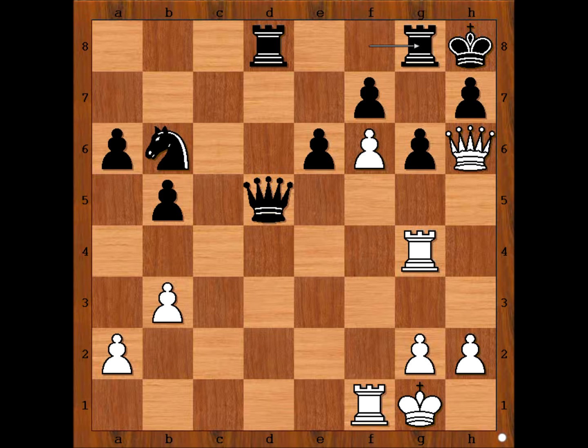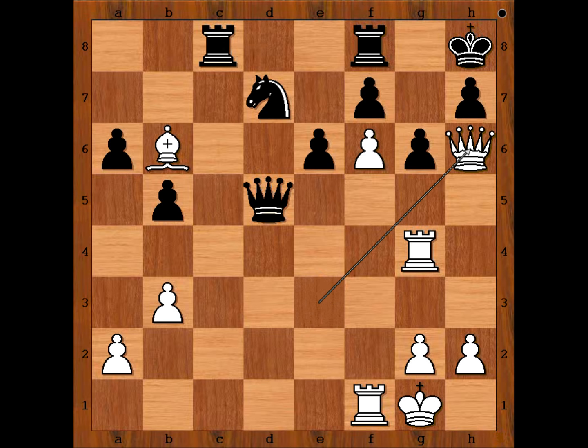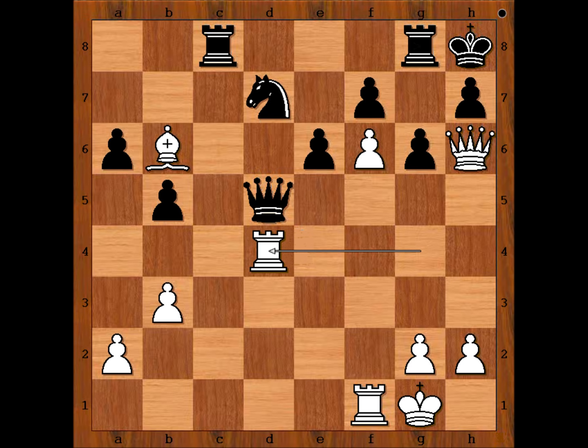After rook to g8, rook to h4 — black has no time to bring the knight to f8 now. So after bishop to b6 we have rook to c8, queen to h6, rook to g8. If rook to h4, knight to f8. So what is the best move for white? Tal played rook to d4, attacking the queen and expelling the knight on d7.